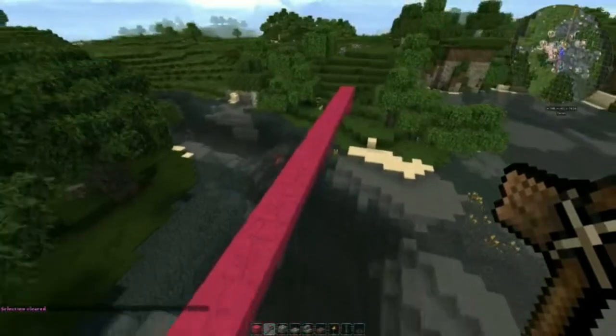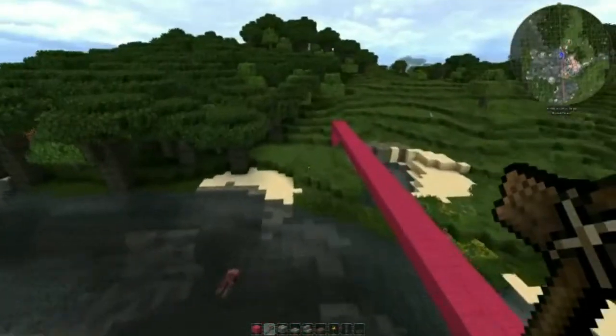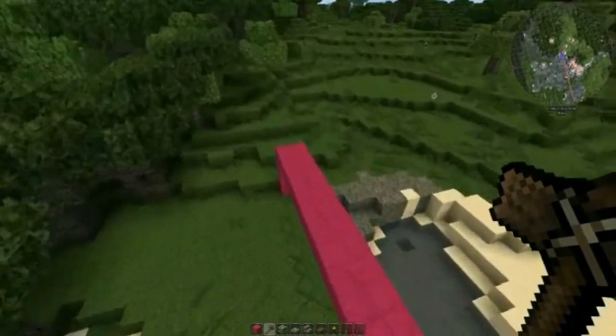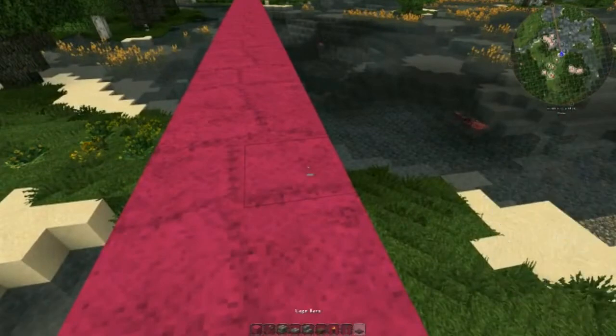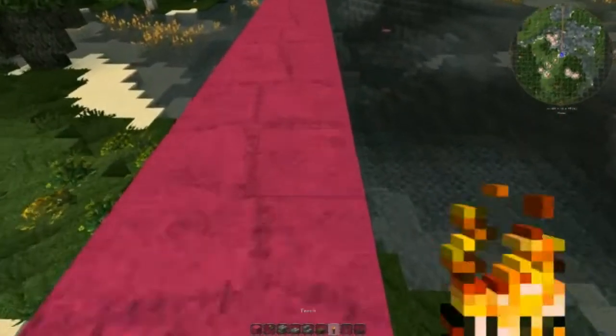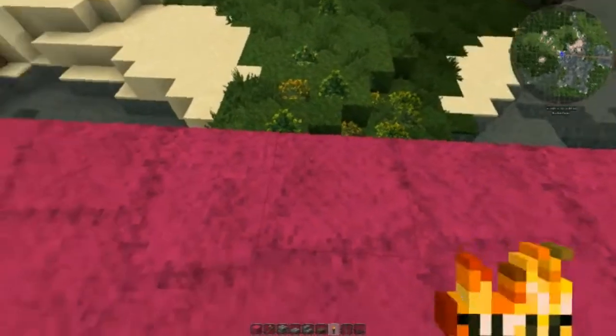Now each span of the bridge is exactly 23 blocks long. So I'm going to use torches to mark out the spans. The first span starts just about where the bridge leaves dry land and goes over water, so I'll start the first span right about here.